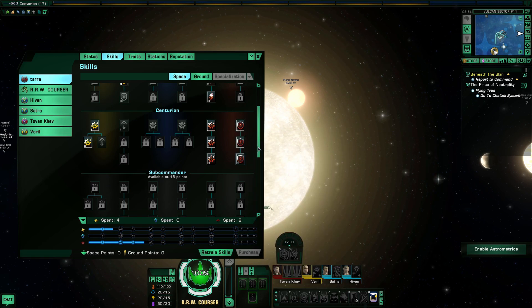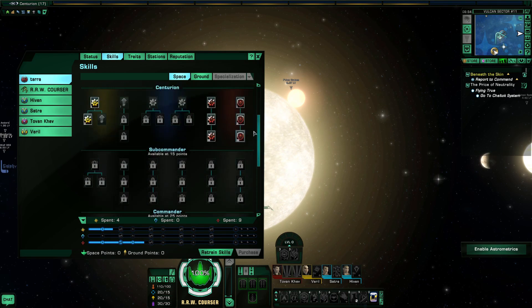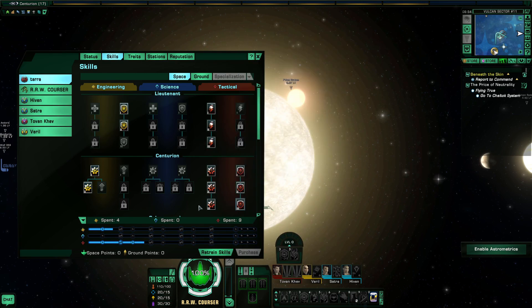DPS is Damage Per Second — you've heard me say it many times — how much damage your ship can put out. You still need at least 30k DPS to run Elites, and 20k to run Advanced. When you're doing your reputations, you are definitely going to want to run Advanced at least. So to get this stuff up, you need to have decent DPS.